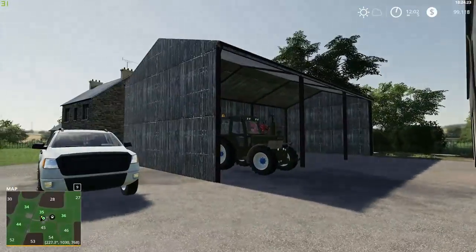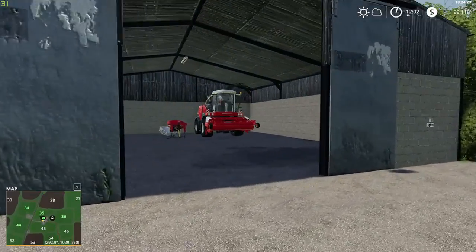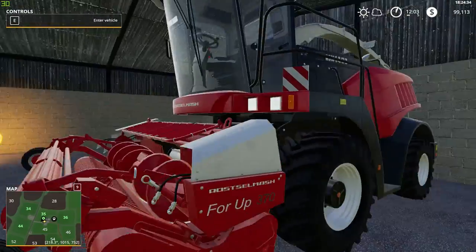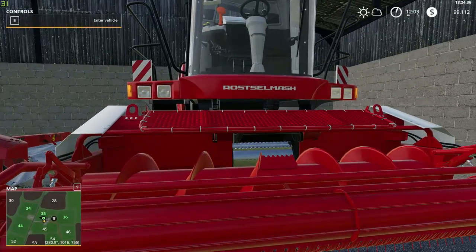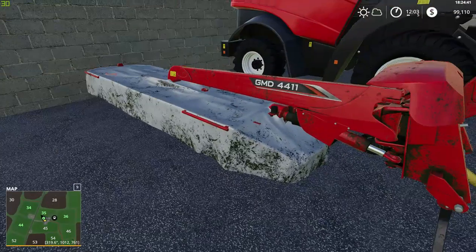In the meantime, we are using these sheds for storage. And in here, surprisingly, we have got a Russian piece of sheep equipment, a rostomash, a forage harvester and a coon mower.